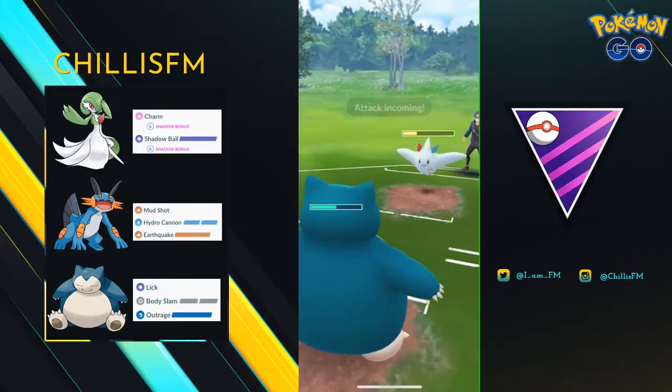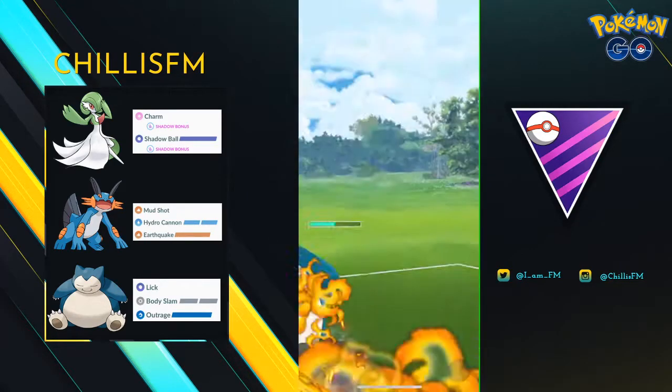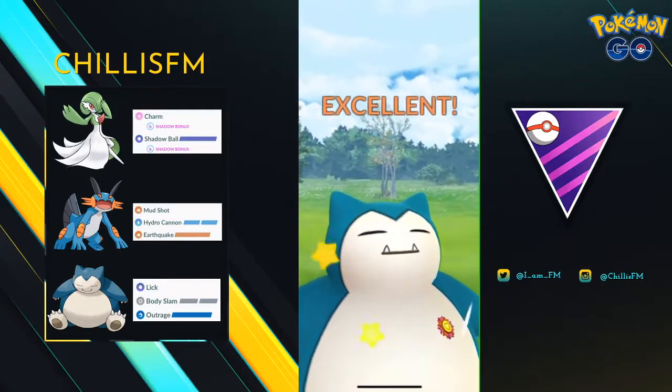However, here's where my first mistake comes. I don't shield their attack and of course it's a Flamethrower. It does a lot of damage to Snorlax. At this point, all my opponent has to do is shield once and they're going to win switch advantage. This is a big problem.